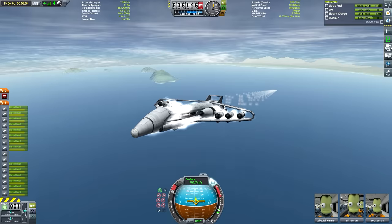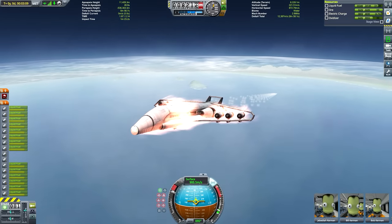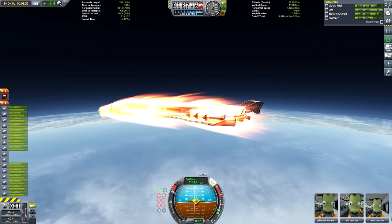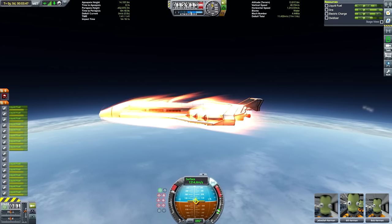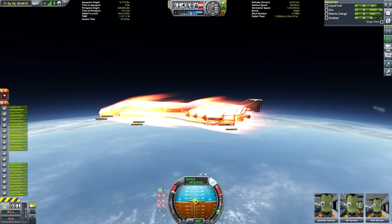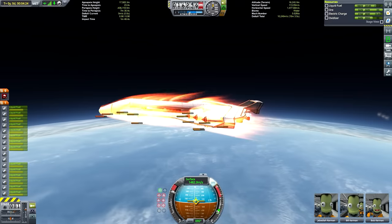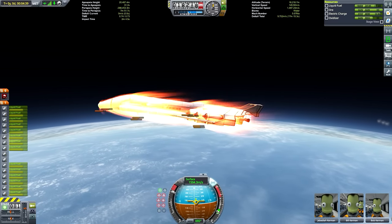We'll be firing up the nuclear engines once we're a little bit higher, because they have pretty bad efficiency at ground level, and a lot of people don't know this about the nuclear engines. They're the most efficient engine in the game after the ion engine, but in thick atmospheres they're really only designed for vacuums. Not that they'd be much help in the lower atmosphere anyway, because their thrust is so bad. In addition to having poor thrust, they actually have very bad efficiency in thick atmospheres as well. You can pretty much get away with it on Duna, but Laythe and Eve — especially Eve — you've got no chance with nuclear engines at ground level. But ground level is something we are not at right now as we pass the 14 kilometre mark, so we're getting to that point where we can start to think about firing the nuclear engines.